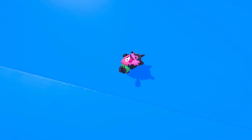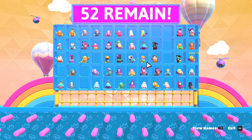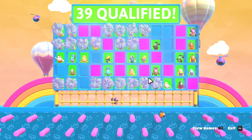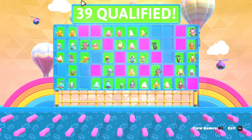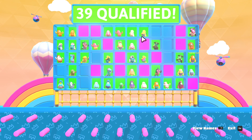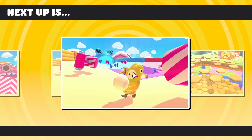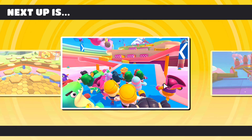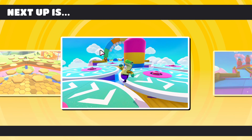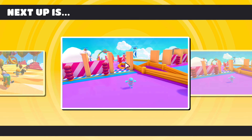There's a Fall Guys Discord where you can suggest different levels, skins, show fan art, and talk about the game. 39 qualified this round — it's not always the same amount; it depends how many people start in the game. Some game modes are harder than others, some are easier, some are bad, some are good.